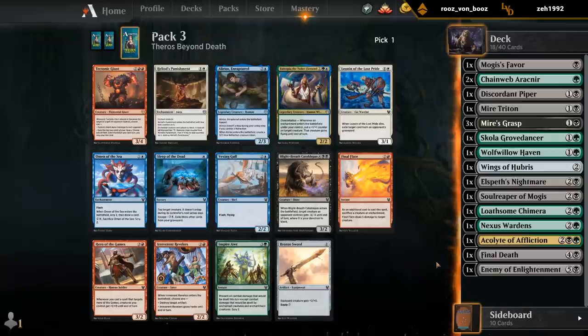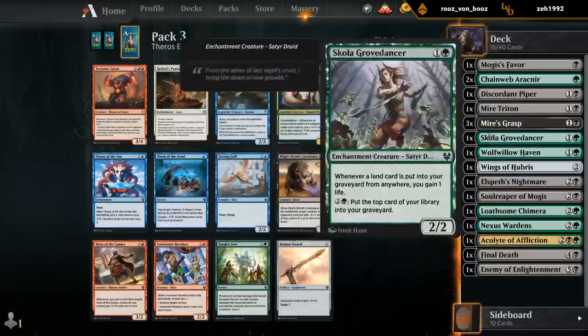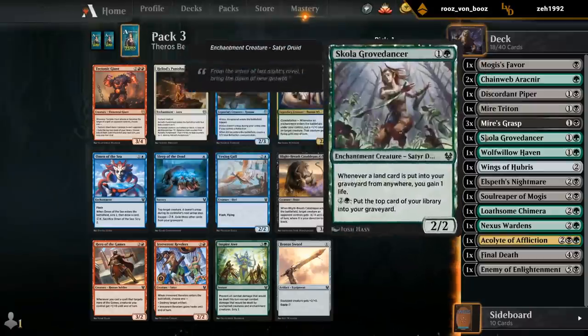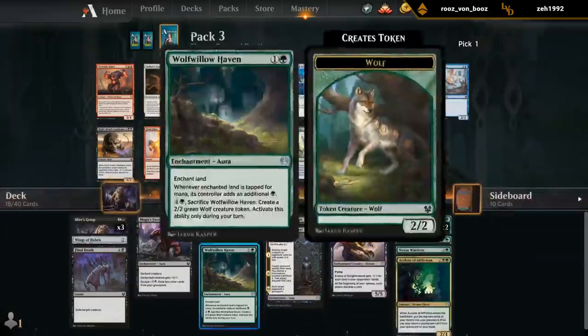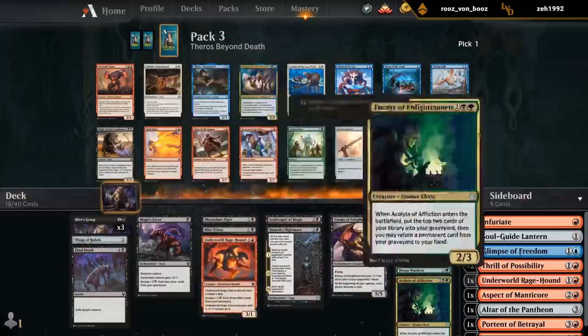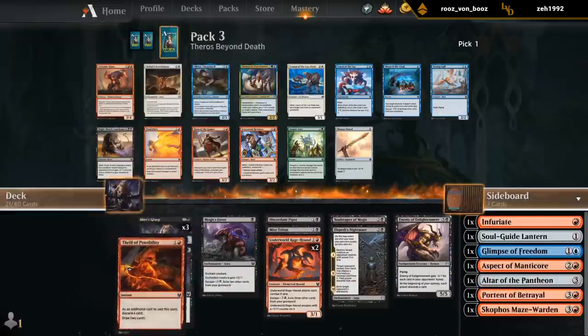So I guess we're looking at a Blight Breath. Eutropia on the splash doesn't seem great, although it is an option. Eutropia is definitely a more powerful card that I'm willing to splash as opposed to Siona that we saw earlier, but we don't have any fixing, so we would have to pick up some in this pack — either Amulets, Caryatids, or Omens. If we were to add red, we would have something along these lines.